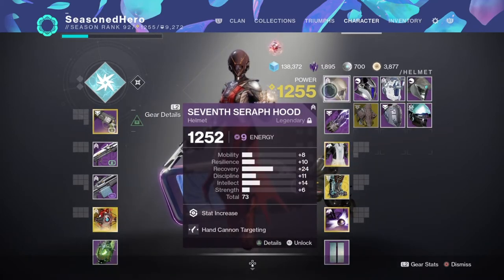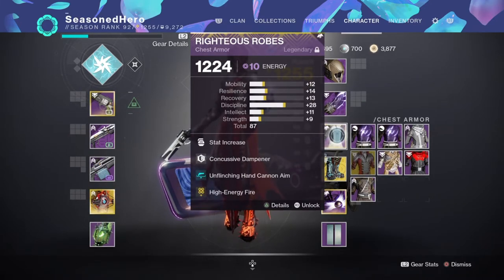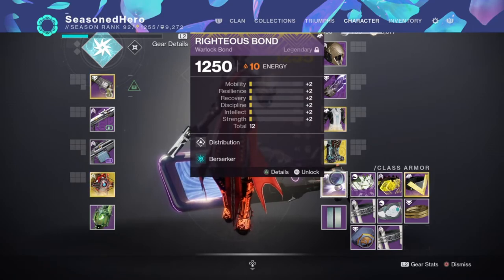Here are the mods we are currently using. For the helmet: Recovery and Hand Cannon Targeting. Arms: Minor Resilience, Bolstering Detonation, Focusing Strike, and Taking Charge. Chest: Discipline, Concussive Dampener, Unflinching Hand Cannon Aim, and High Energy Fire. Legs: Recovery, Insulation, and Absolution. Class item bond: Distribution and Berserker.